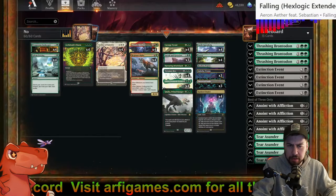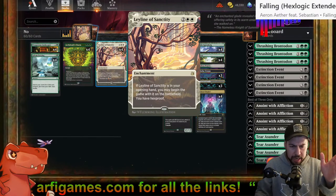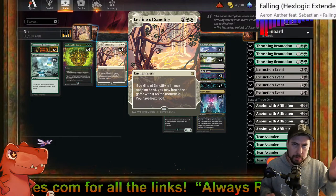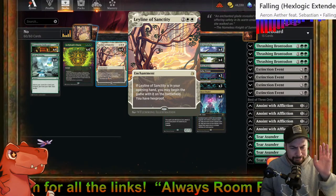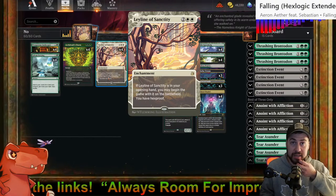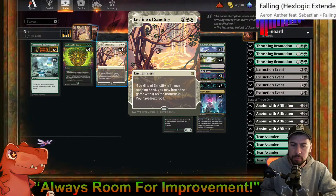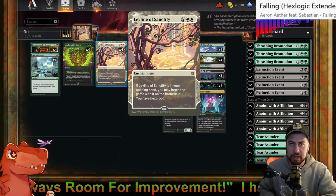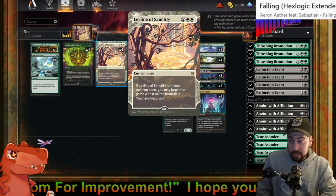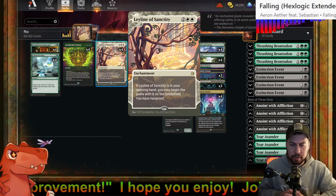Ley Line of Sanctity right off the bat. I was thinking of using this as the thumbnail, but it was pretty recently that I had done that. I thought it's Stampede Dinos, Galta — gonna put the four mana symbols behind it. Something about that mixture just kind of spoke to me. But Ley Line of Sanctity really spoke to me.